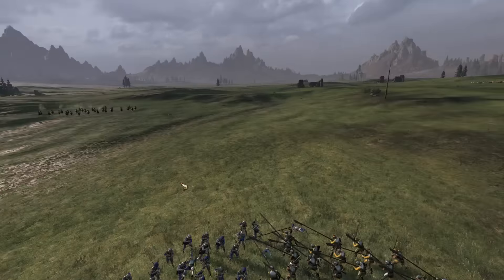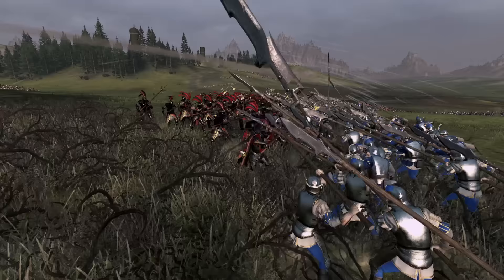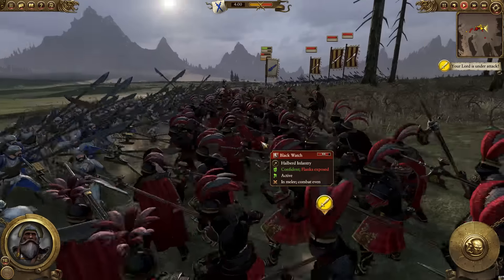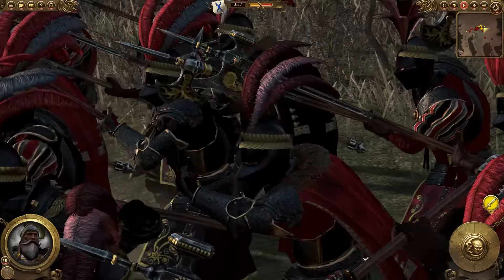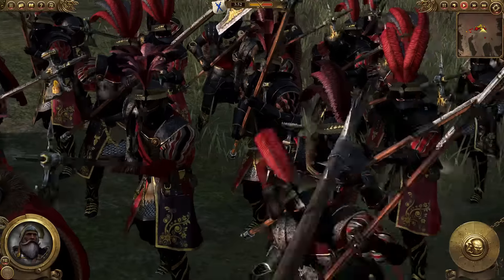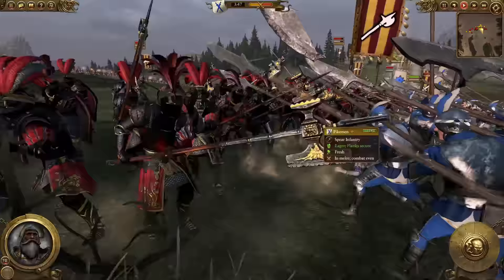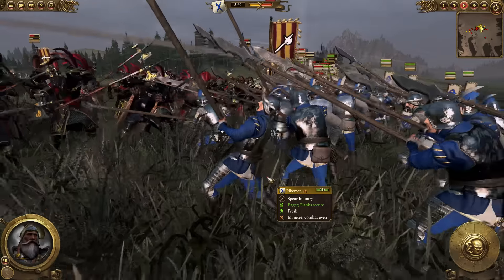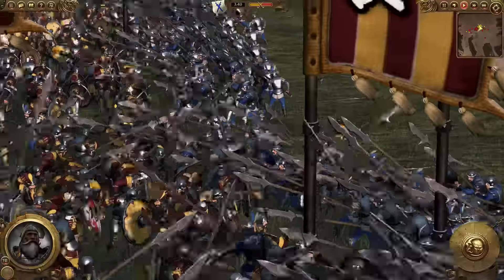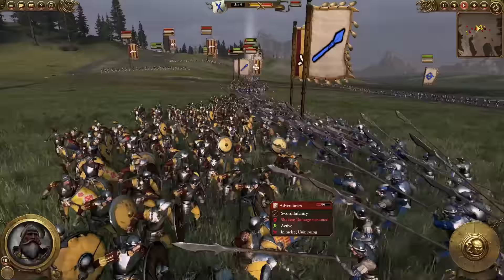Those pikemen look really good — I'm quite happy with how they look. Oh yes, there's a different unit here — the Black Watch. Sorry, I completely missed these guys. These are another unique Estalian unit and look at them — they look amazing. That is one of the coolest imperial-esque units I've seen. It's basically just their version of the republican guard but they look absolutely stunning. Everybody's getting mixed in — the yellow and burgundy of Estalia versus the white and blue of Tillia.